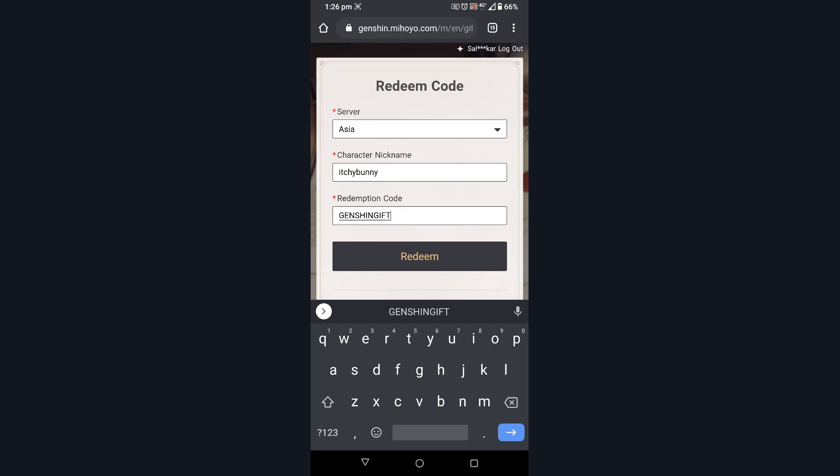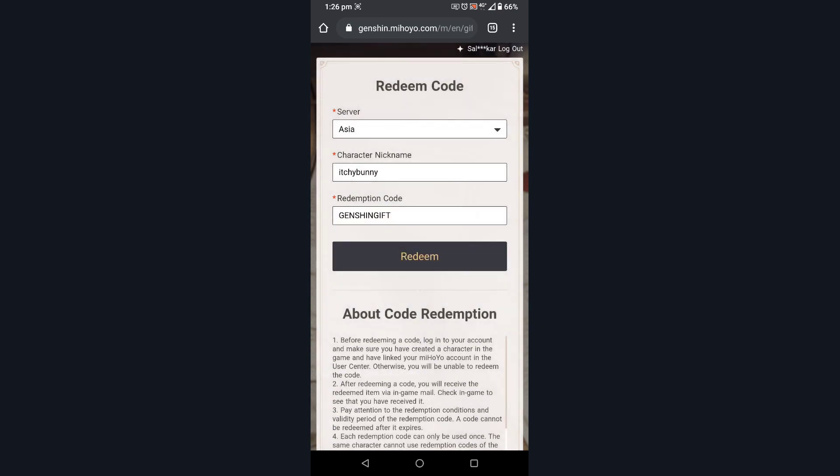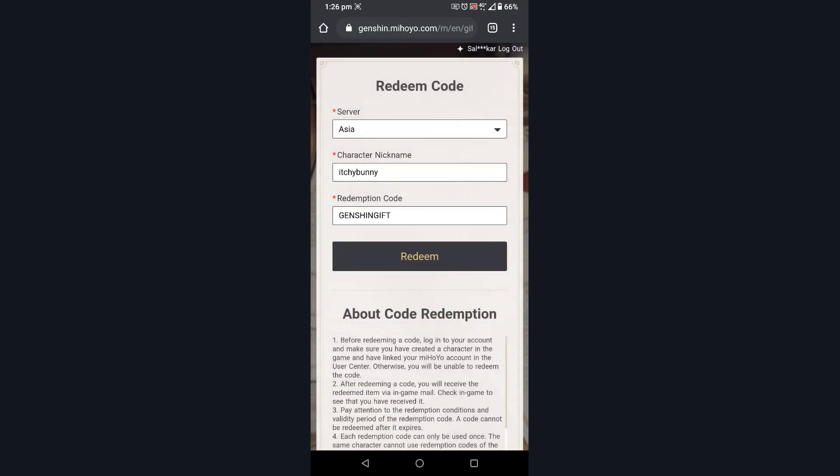Then you press on Redeem. If it's correct, it will say 'Successfully Redeemed.' If you've already redeemed it, it will say 'The redemption code is already in use.'